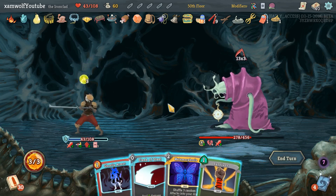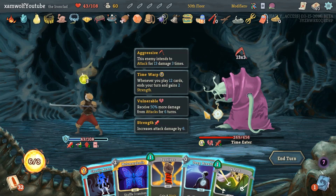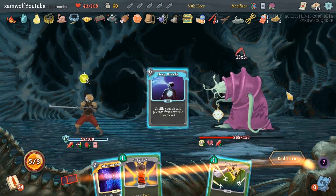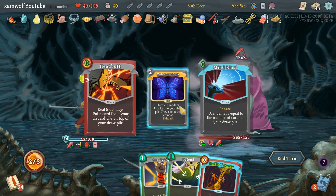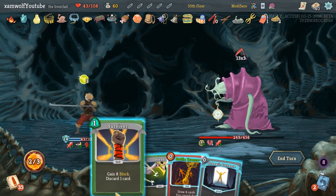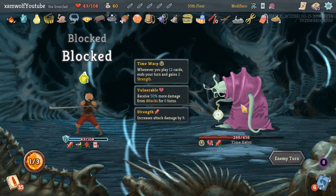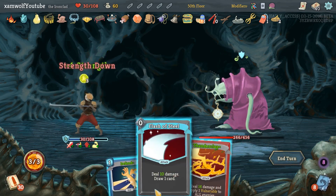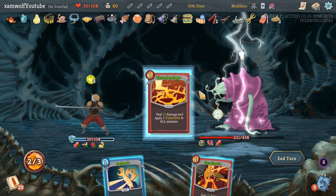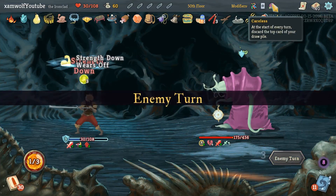That whole turn was a complete screw-up from beginning to end — it was a catastrophe. We're taking too much damage. He's at plus eight strength already and we are down to 30 HP. We're going to be able to kill him — but Headbutt is useless here.